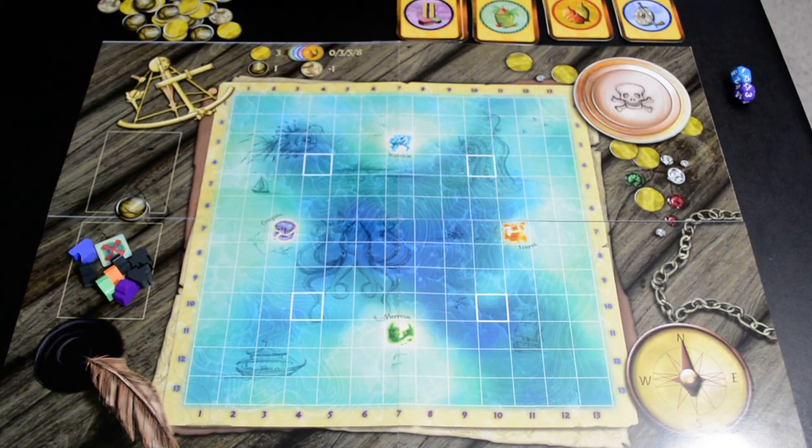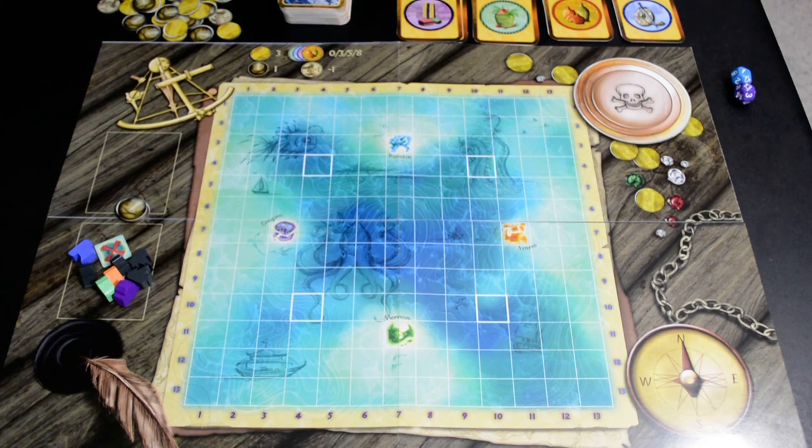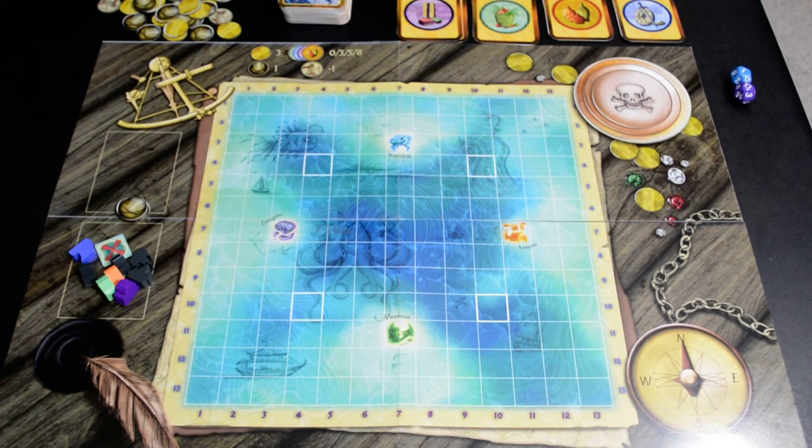Hi folks, my name is Rusty Lumpkin. I'm the designer of Sea of Plunder and president of Three Nail Games, and today I'm going to teach you how to play and set up Sea of Plunder.